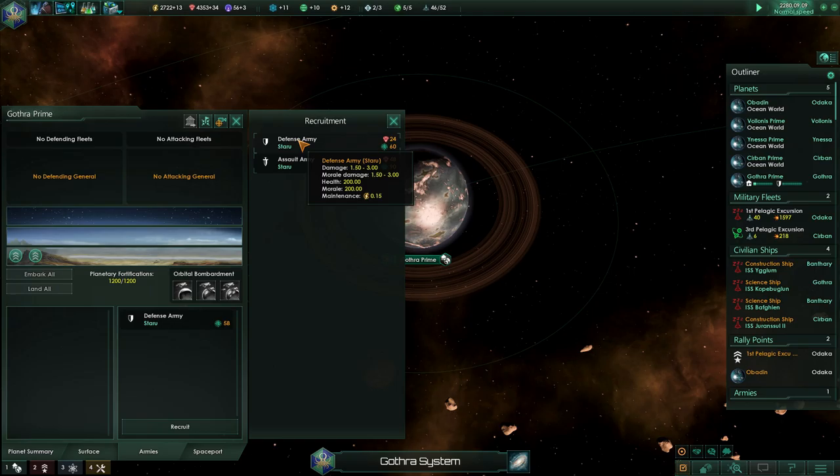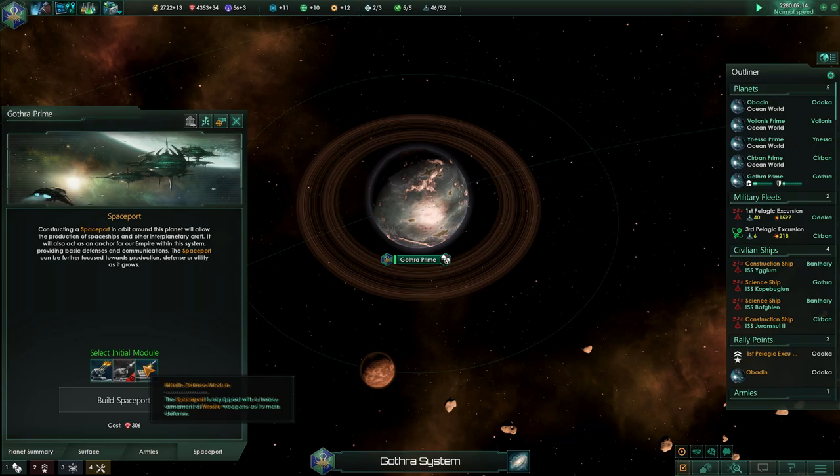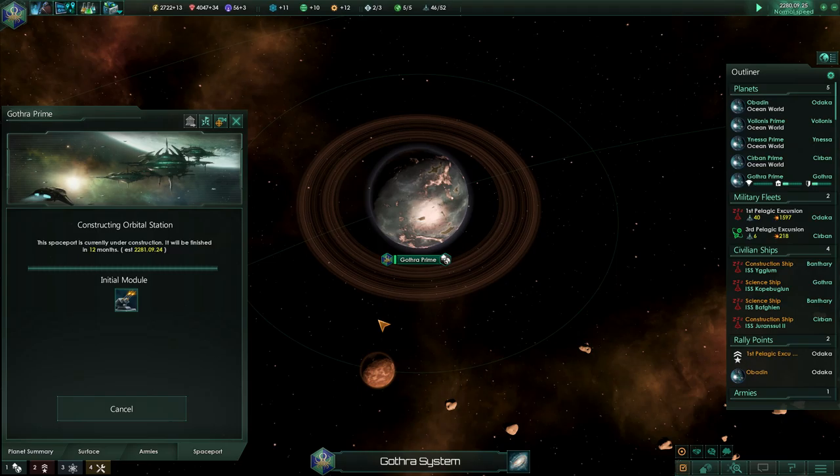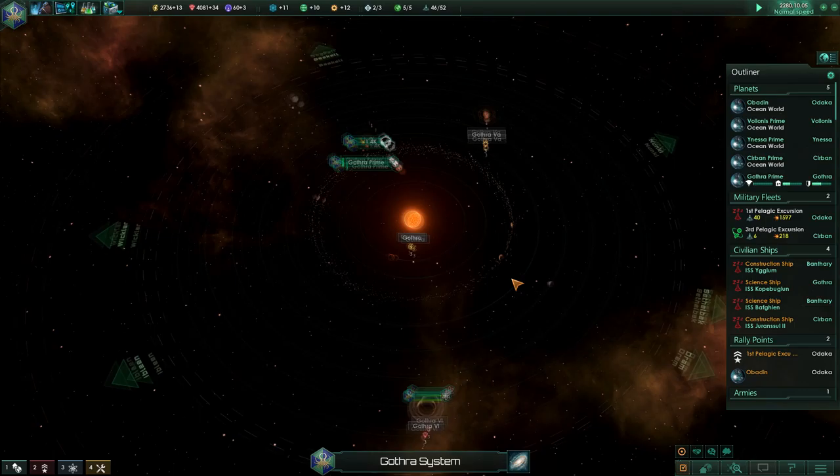No governor. I just want to recruit one defense army. What kind of defense do I want? We'll stick with the projectile. And let's build a spaceport, get that going. And then we'll get a little defensive fleet — a tiny, tiny little defensive fleet in this area.